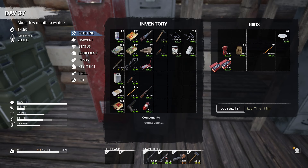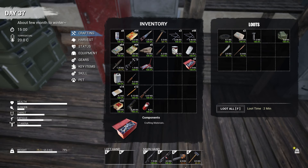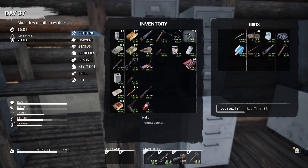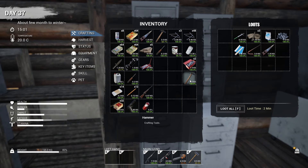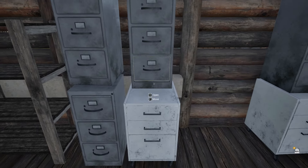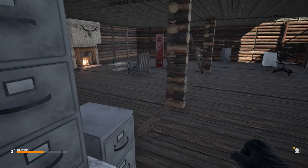We got eight components there. We got more cement over there - we're going to leave that alone. I think we've already checked all of these. Another hammer. We've checked all of these, so we're going to have to take a trip out and find some scrap metal.